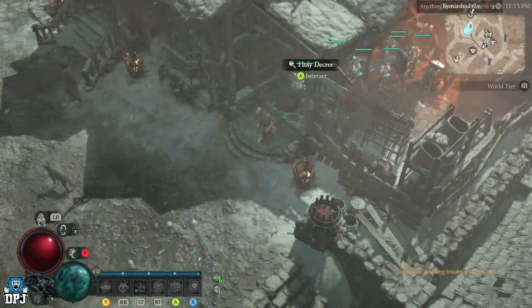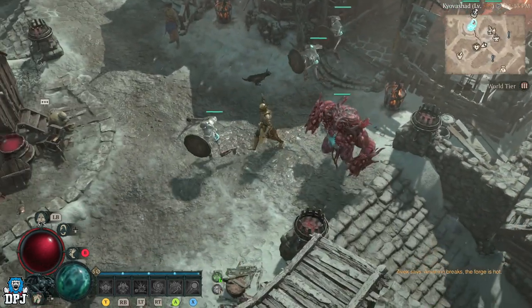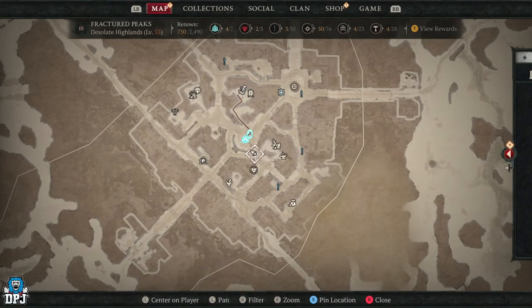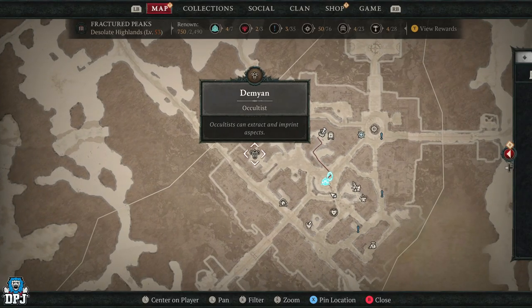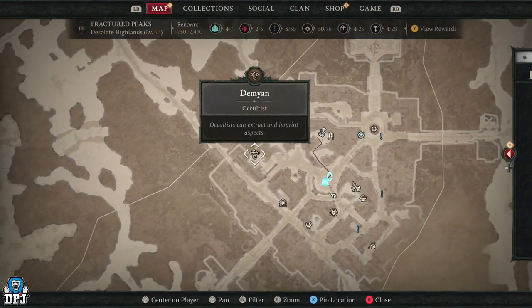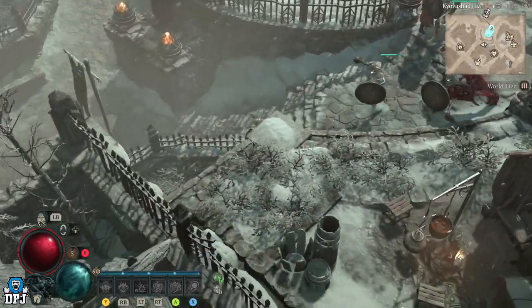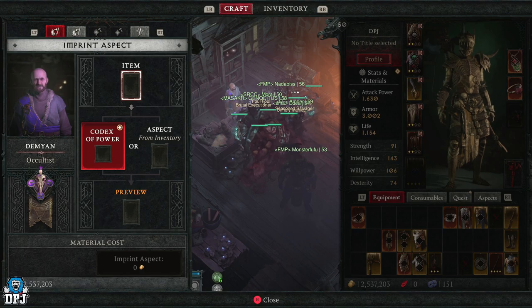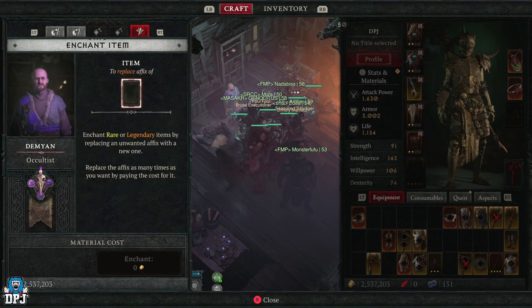What about extracting and applying certain things to other gear? You need to go to a town and look for this symbol — the Occultist. Any town that has one of these, you can do this with. When you first come here, there are a couple of options you'll learn more about as you play, but the main ones are imprinting aspects, extracting them, and also enchanting items.